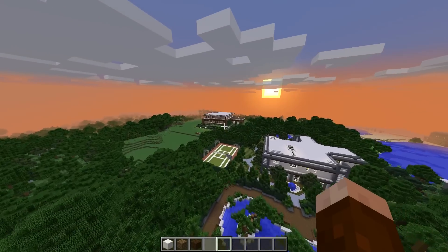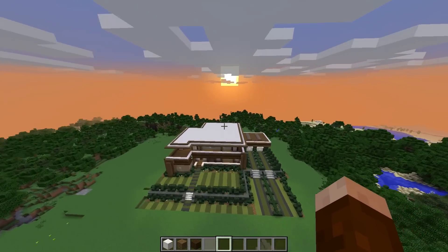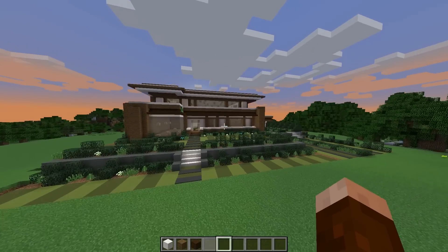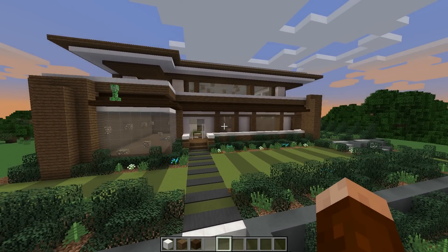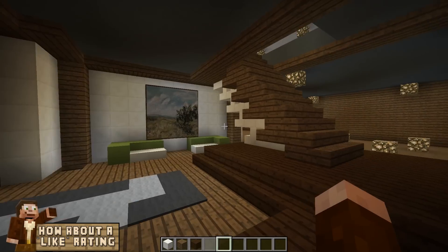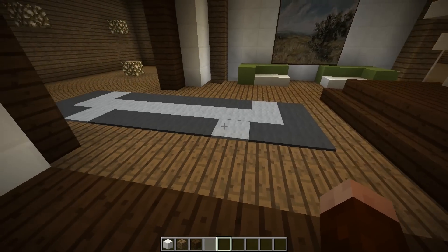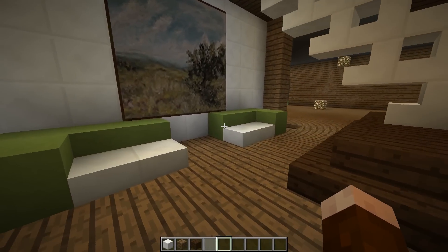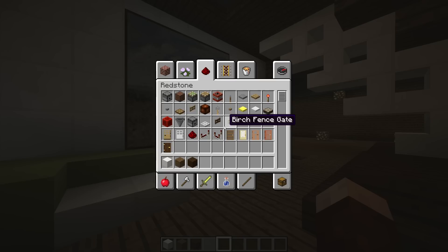Welcome back to Scar World and our creative house building series with the S'more House — look at it go! We are getting somewhere finally with the build. We have a structure, we have landscaping, and we have some interior decoration starting to form. We've got our beautiful staircase, our cool little carpet and couches, and one of my personal own paintings.